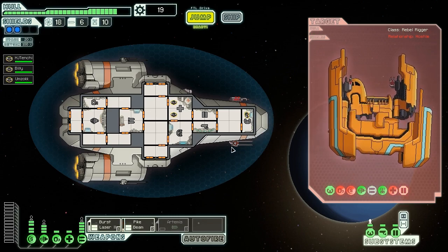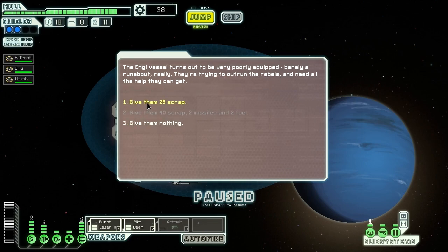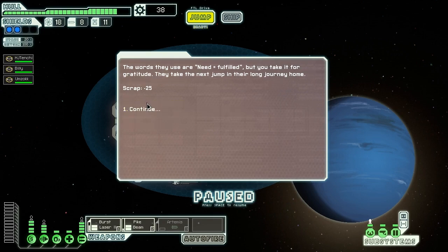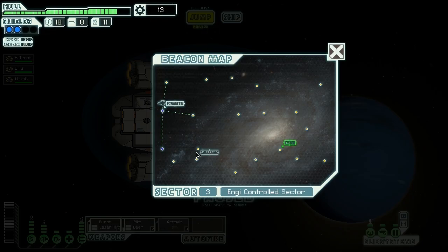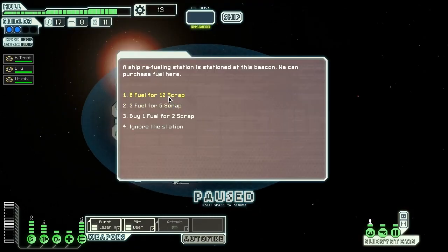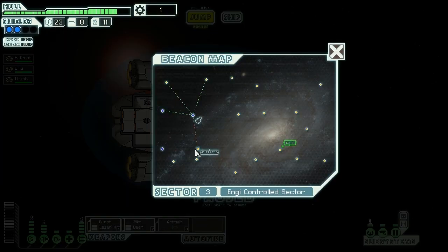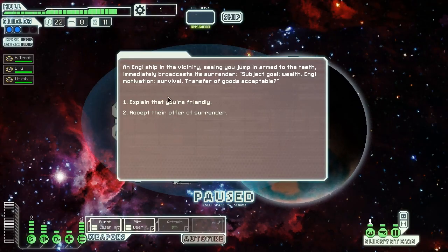Oh yeah, awesome — missiles, scrap, drone parts. They ask for scrap: 'Need equals filled but you take it for gratitude.' They can't give us anything for that. Nonetheless that's okay. We're kicking some butt right now so I don't feel so bad. We'll pick up some more fuel — our big thing right now would be running out of fuel since we're doing pretty well with weapons.